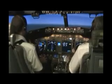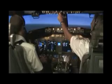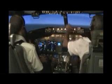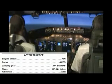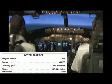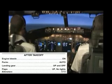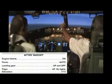After takeoff checklist complete. Engine — on. Packs — auto. Landing gear — up and off. Flaps — up, no lights. Altimeters set. After takeoff checklist complete.